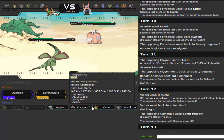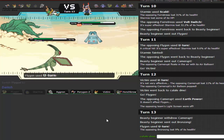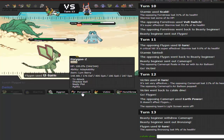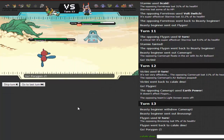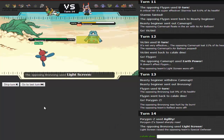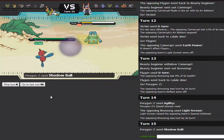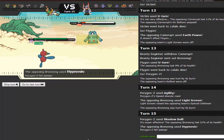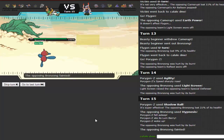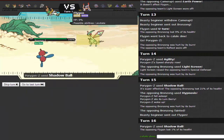I go into Porygon-Z and set up Agility. He goes for Light Screen instead of Hypnosis, so I go for Shadow Ball to take it out immediately. It lives and he hits Hypnosis — I wake up via Lum Berry. Probably should have gone for Nasty Plot there for the plus-two boost so Light Screen wouldn't have mattered. He switches into Flygon, but I outspeed and take it out with Shadow Ball. That Flygon is no longer a problem.